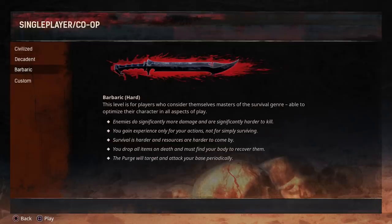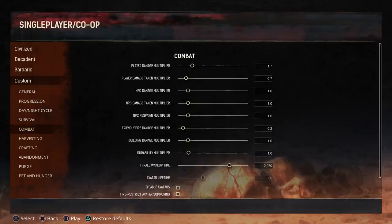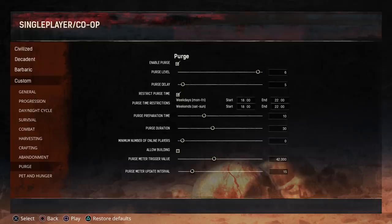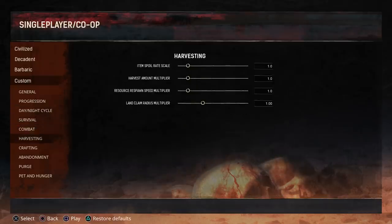Then you've got Barbaric which is hard mode — enemies are much much harder to kill, you're going to have to eat and drink a lot more, and you'll only get experience when you actually do stuff, not just simply running around. You can change all sorts of things by going to Custom, and I've done a video in the past showing you exactly what every multiplier does so you can get the most use out of it — I'll leave the link in the description box down below.